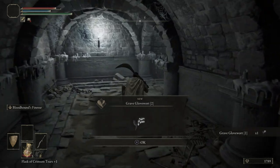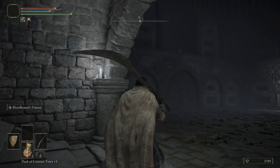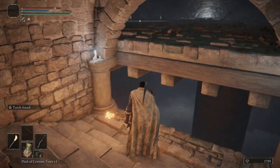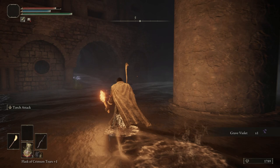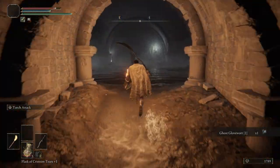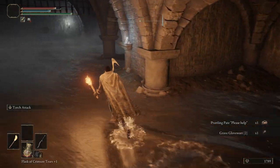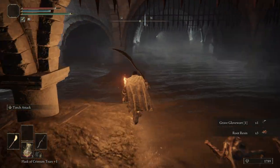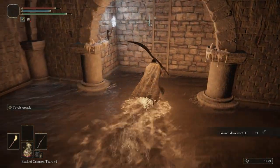We get our first grave glovewort 2, so we'll be able to level up our summons eventually. Over there there's a grave violet — if you want to run across and grab it, feel free. I'm not going to bother, I don't find grave violets to be that useful. We get a ghost glovewort 2 as well, so now we can level up our more elite summons to a higher level. Try not to have those dude bros hug you — it sucks if they do, but they always look like they're giving you a bro hug with only one arm. I like to call them dude bros.